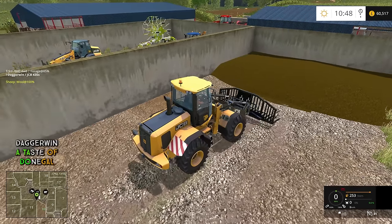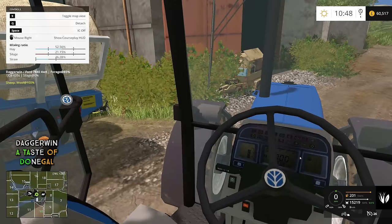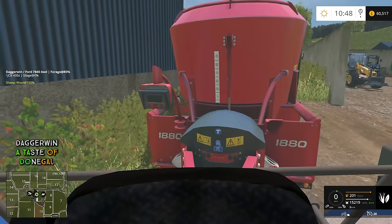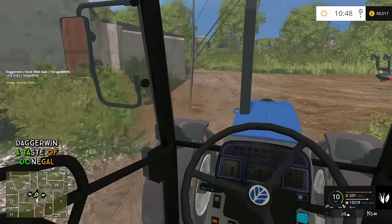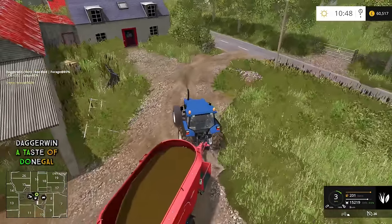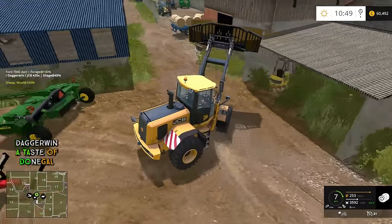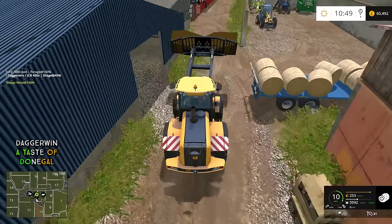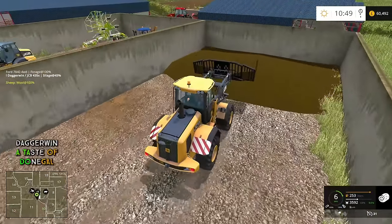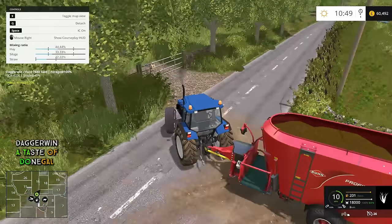We'll put this here, switch the engine off, get into our Ford and go over to the pigs and the beef — or the pigs and the cows. It seems really weird saying 'the pigs and the beef' because obviously beef is the meat. That's 84% — interesting that the silage didn't register to the top. Quick top up — we've now got 100%. Everything is in the blue on the chart. That's a good mix.